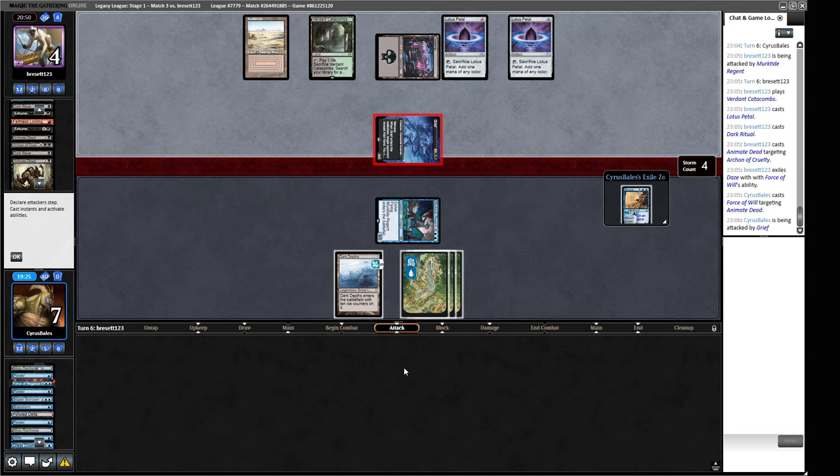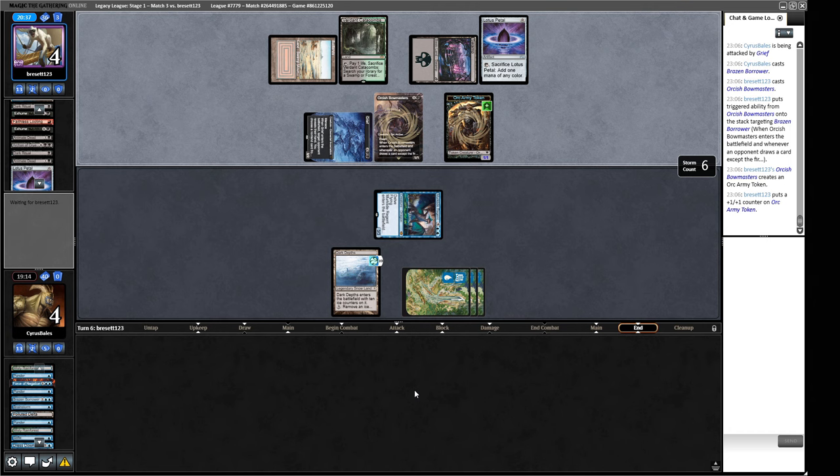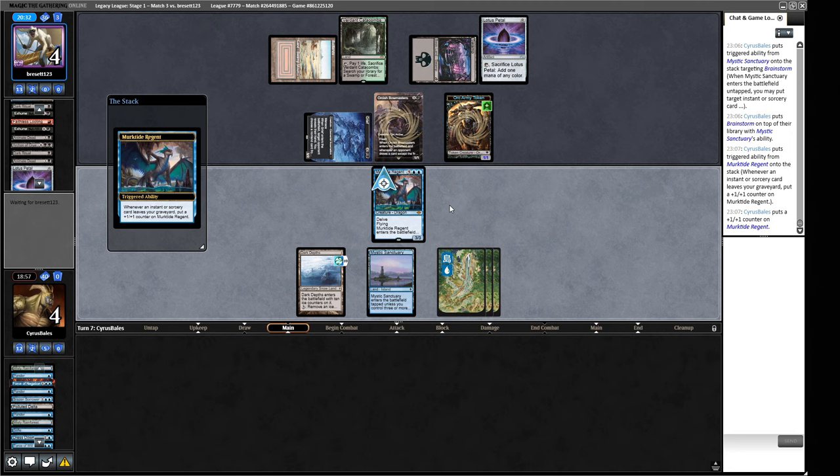Or they're just going to do it second main maybe. Put a lethal threat into play. What have they got here? Orcish Bowmasters — they're going to ping down our Borrower. That's pretty good. Murktide is good here. Mystic Sanctuary is exactly lethal here. So we will put a Brainstorm — why not? Grows our Murktide by one. Boom — exact lethal. That's how you get them! We could have also drawn another Murktide, which wins us the game there. That was a really good game — let's go to the sideboard.